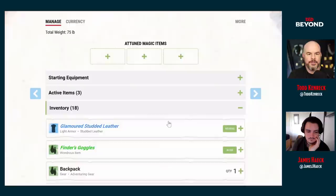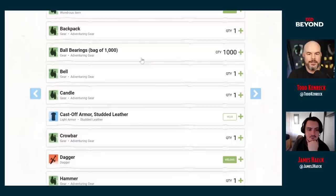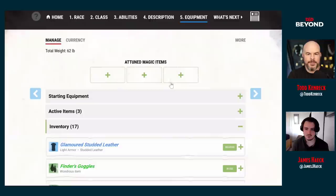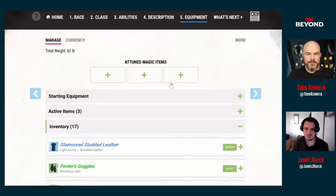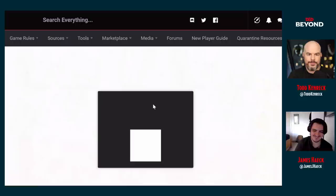Some magical items require attunement — you need to spend time with them so your weave can suffuse itself with the magical item. And this is our James Bond character for D&D. There he is: Jareth Beyond. I love that. That's amazing.